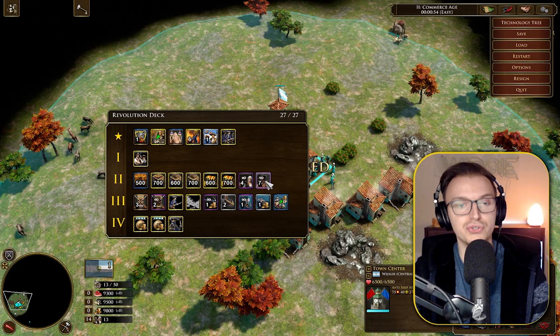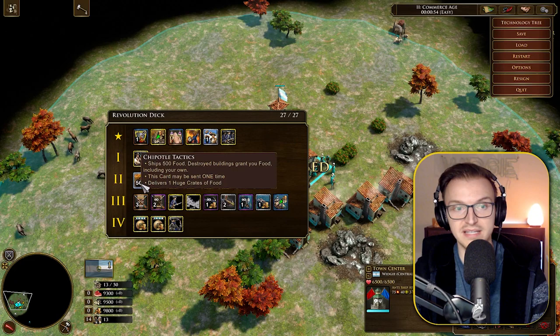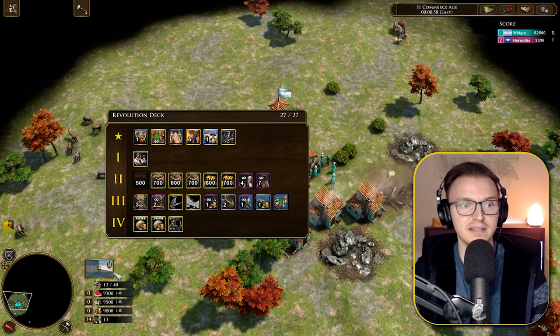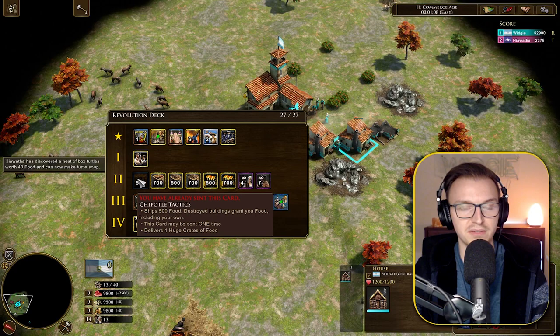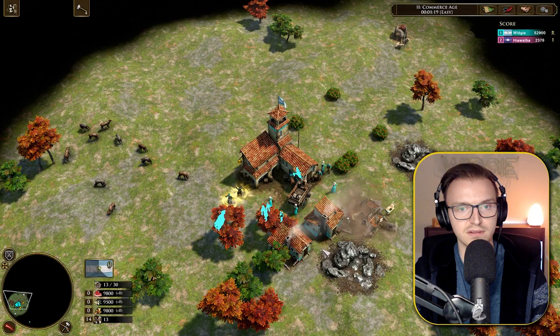A potential combo: get the Soldados and Petard out, start getting Revolutionaries, begin sieging buildings, and then later go for Chipotle Tactics to get extra food. Let's test it — we'll delete a building, get Chipotle Tactics, and see how much food we get. There's still only 500 food from just one building destroyed.